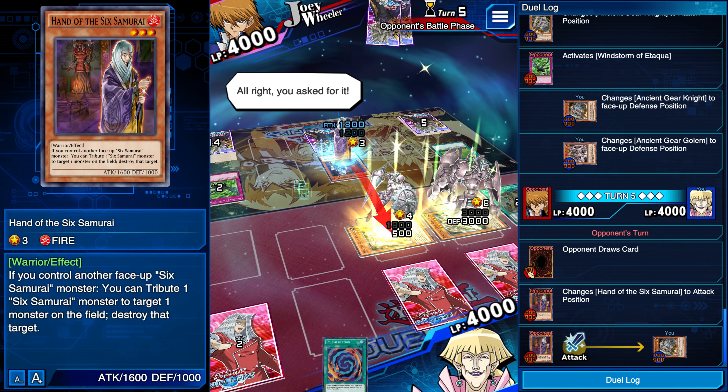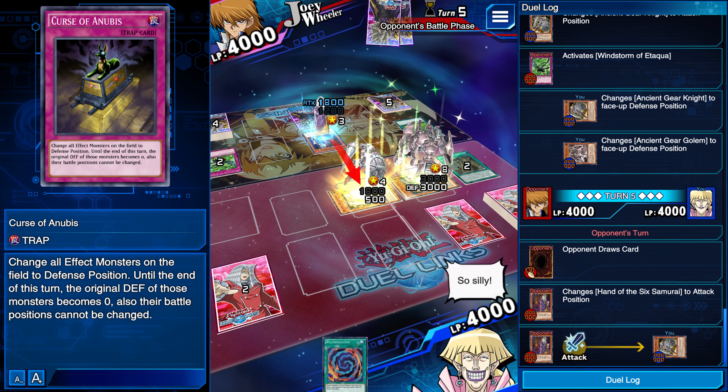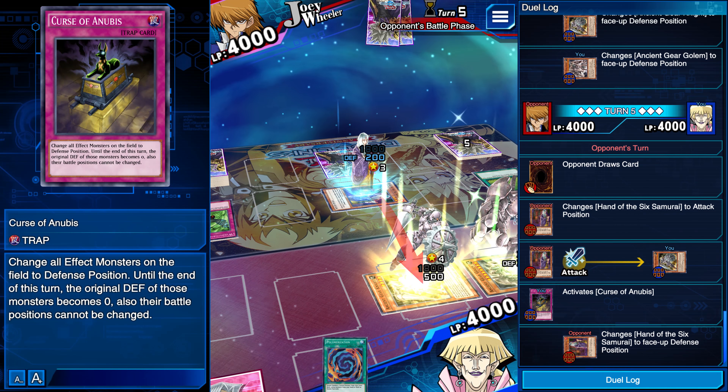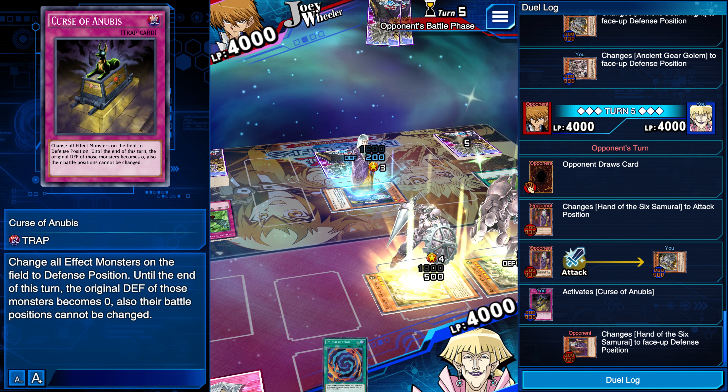You actually can't kill me - my card's prismatic, it's shiny. We're gonna save our Enemy Controller; we gotta use the Curse of Anubis first. That's what I thought. 200 defense - wowee, paper thin. Which I guess makes sense because you know, you're a card.